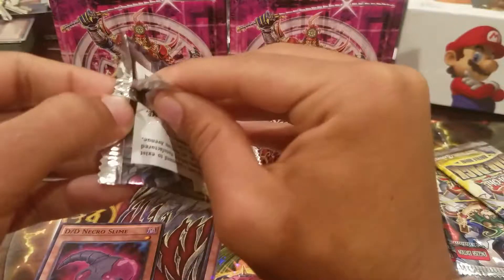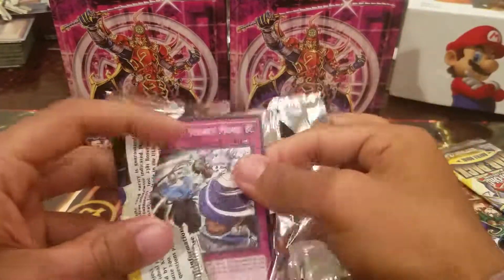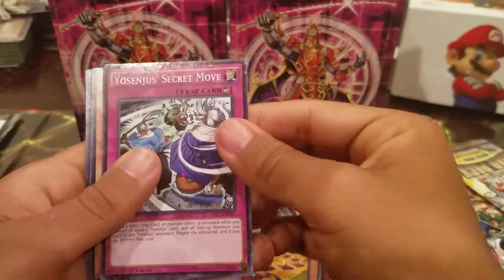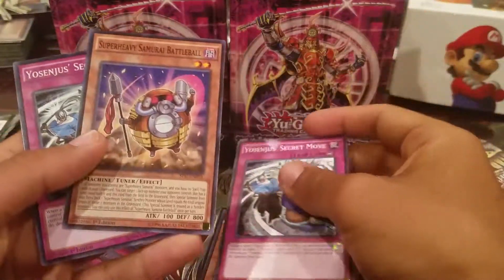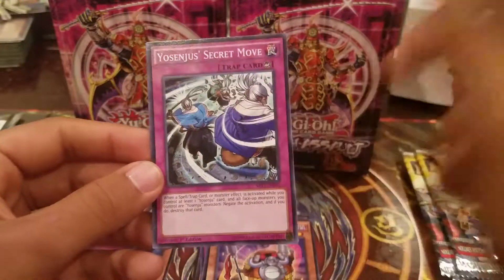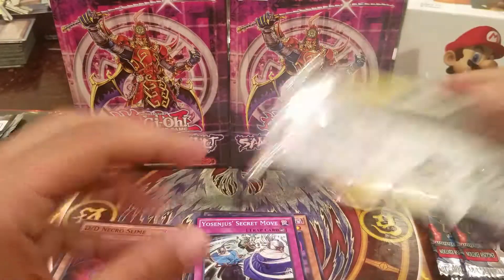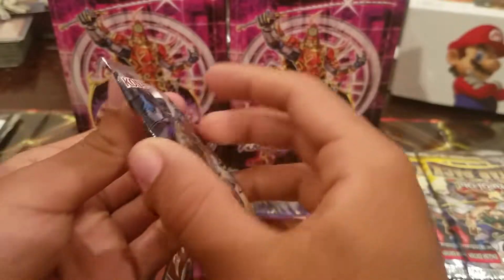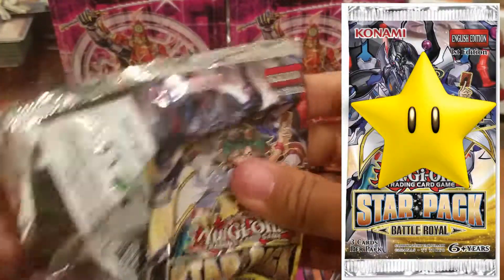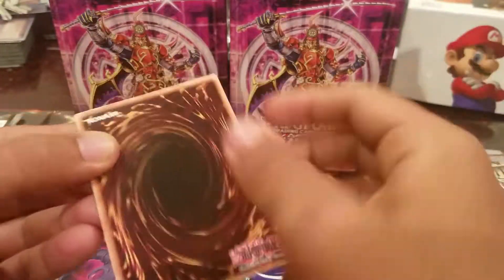Alright, opening up these packs - not gonna lie, I'm a little newbie when it comes to this, but let's see what we get. We got a Yosenju Secret Move. Awesome, I love Yosenjus. Super Heavy Samurai Battle Ball. Yosenju Secret Move again. We're feeling the Samurai in us with the Yosenjus and the Star Pack. Feeling like Super Mario with the Star Pack openings. Hopefully I end up getting something awesome, like really awesome - like the Terror Tops.